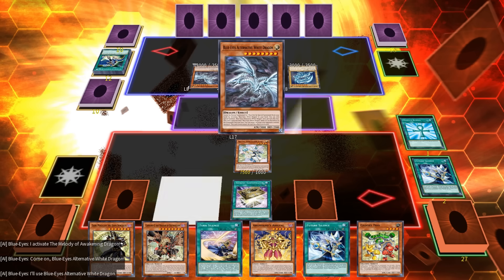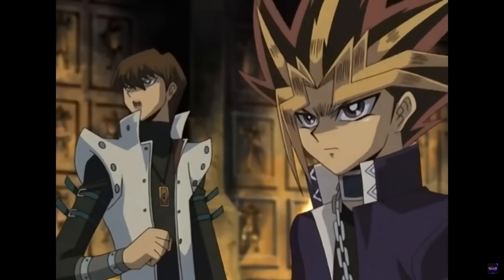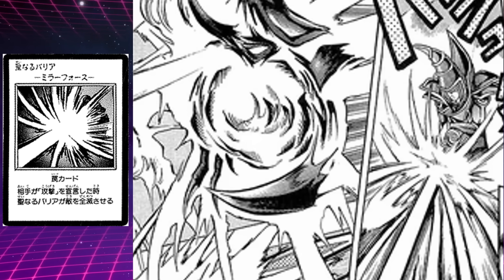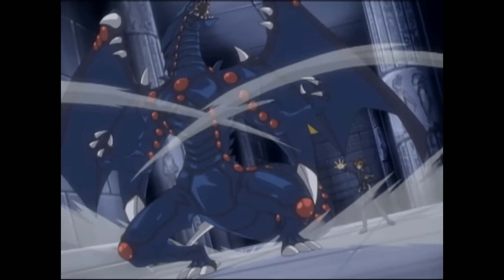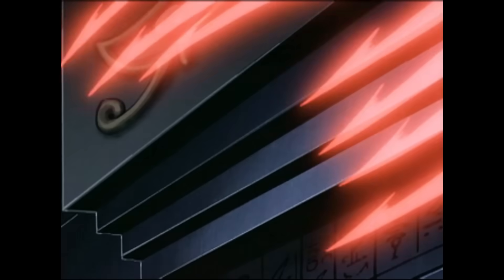The way you activate this card is how the anime and manga versions of Mirror Force work. The anime version activates upon being attacked, while the manga version also activates when an effect that would destroy activates, but that effect is treated like an attack. For example, Yami Yugi defends himself in the manga from Gandora's Board Destruction effect with his Mirror Force, since Gandora's effect is treated like an attack. In fact, the scene depicted in this card's artwork is what this is from — Gandora's Destruction ability being negated by Mirror Force.